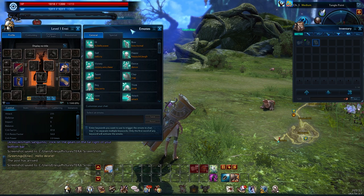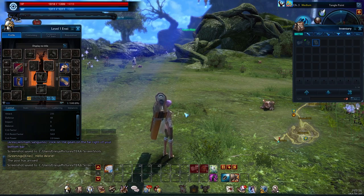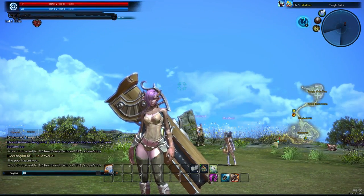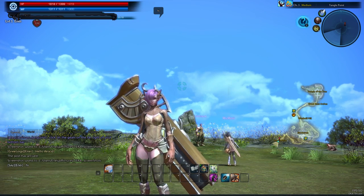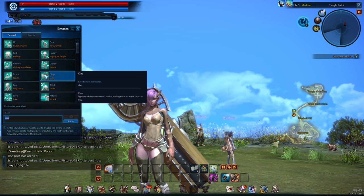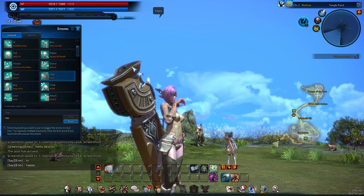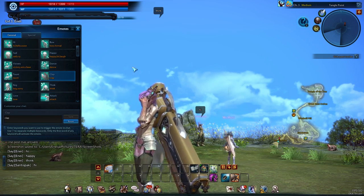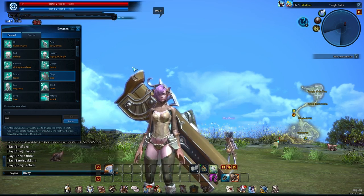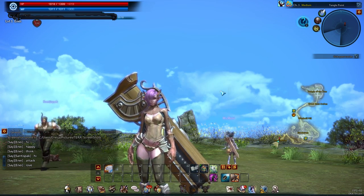There's also a social menu — I think this is new. If you type in those things, they'll do the emote. That's pretty cool. So you have to type it for it to happen. Happy — so happy. Think — so thinky. Attack. Love — so in love. Anyway, those are the emotes.